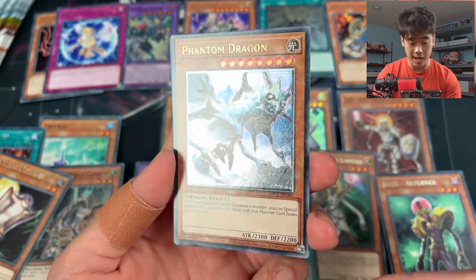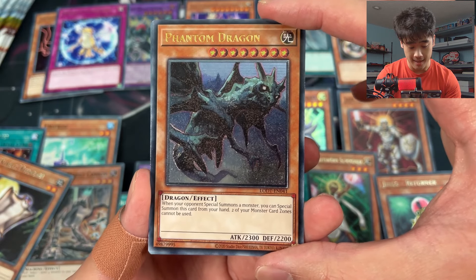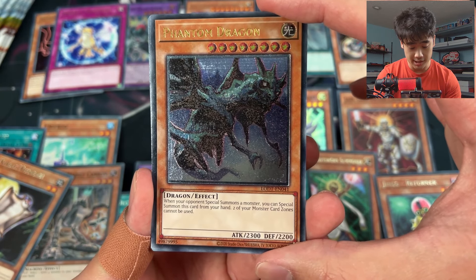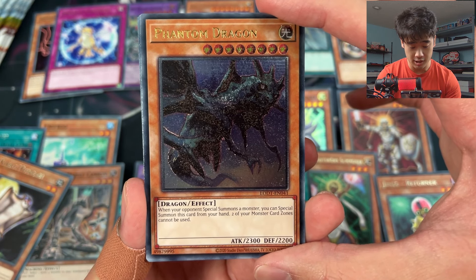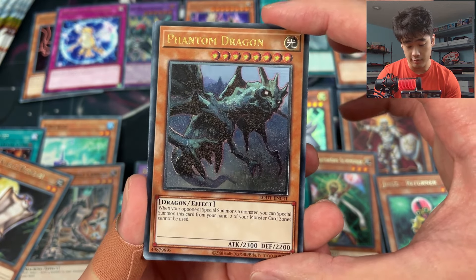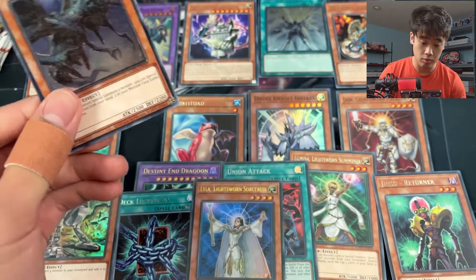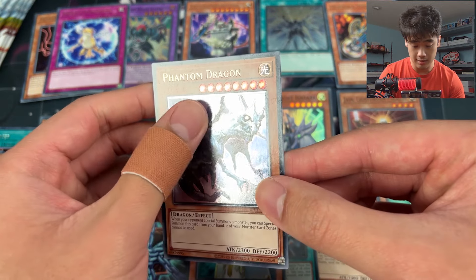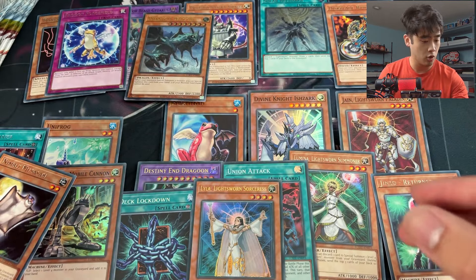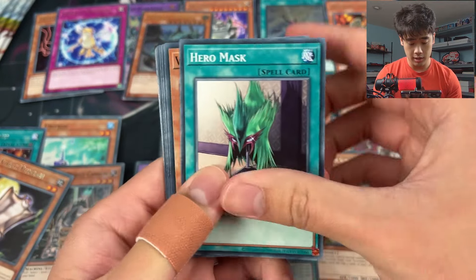Spell Gear, Demise of the Land, and a Phantom Dragon - ultimate rare! So you do get like two ultimate rares per box - that is crazy. When your opponent special summons a monster you can special summon this card from your hand; two of your monster zones cannot be used, but that's fine. Free special summon of a 2300 attack monster - that's pretty big! Ultimate rares are crazy.